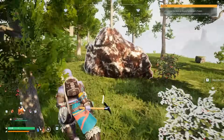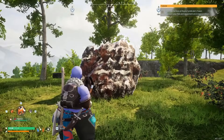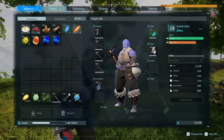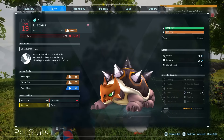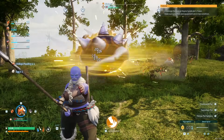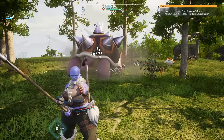The reason you want the headband at level 19 is because without it, throwing Digtoise at a rock only deals one damage. But once you've got the headband equipped, his Shell Spin ability — which lets him follow the player while spinning for efficient ore destruction — goes from dealing one damage to dealing between 16 and 20 damage per hit. That's a lot faster.